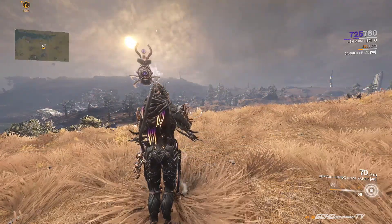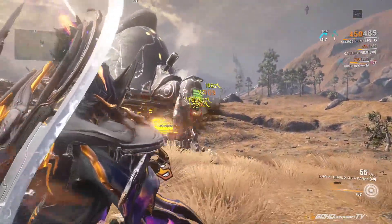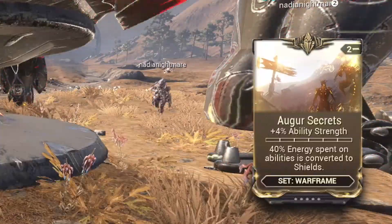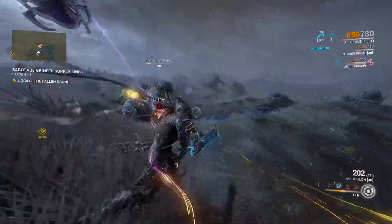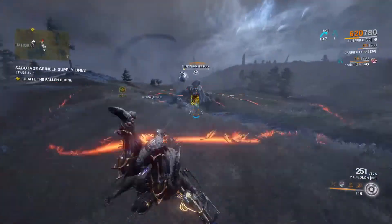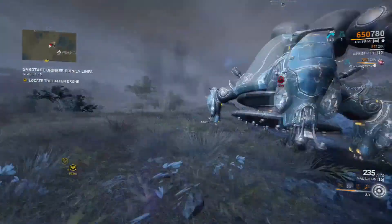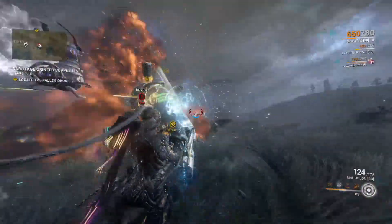To kill these Thumpers: you'll notice they have four legs, and on what you'd call their knees, they have little shields. Shoot those shields off to reveal a yellowish-orange light on their knees. Once you reveal that light, rain bullets into that kneecap until it closes off — you'll notice the light shuts off. The Thumper will do its best to protect itself, so having even just two players is a lot better. Put one player behind it and one in front, so there's no way it can constantly hide both sides of its body. It will try to jump, run, and spin its legs to avoid taking damage.